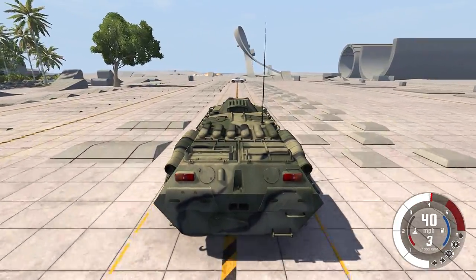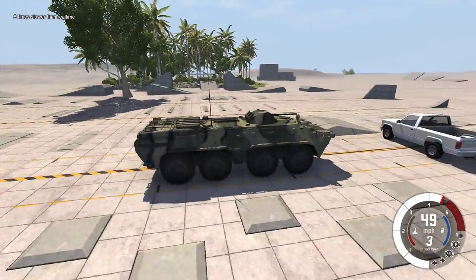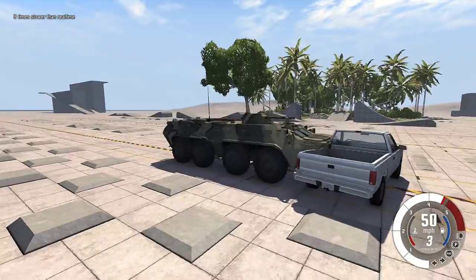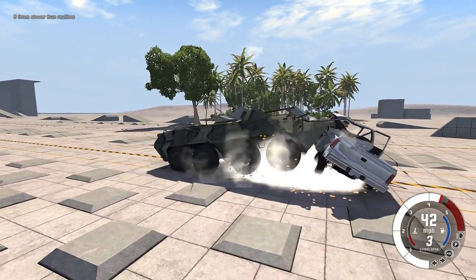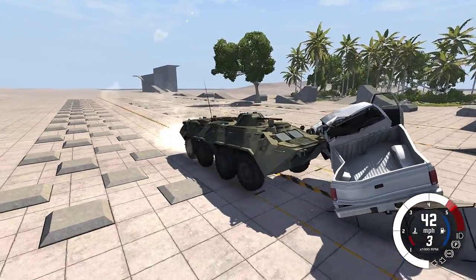It kind of just depends on the angle that you hit it, so it's all mostly luck basically — whether we crawl over the car or just push it like a freight train. Either way, we're going to hit this car right there and get a little bit of slow-mo, just because I like to be able to see what's happening.